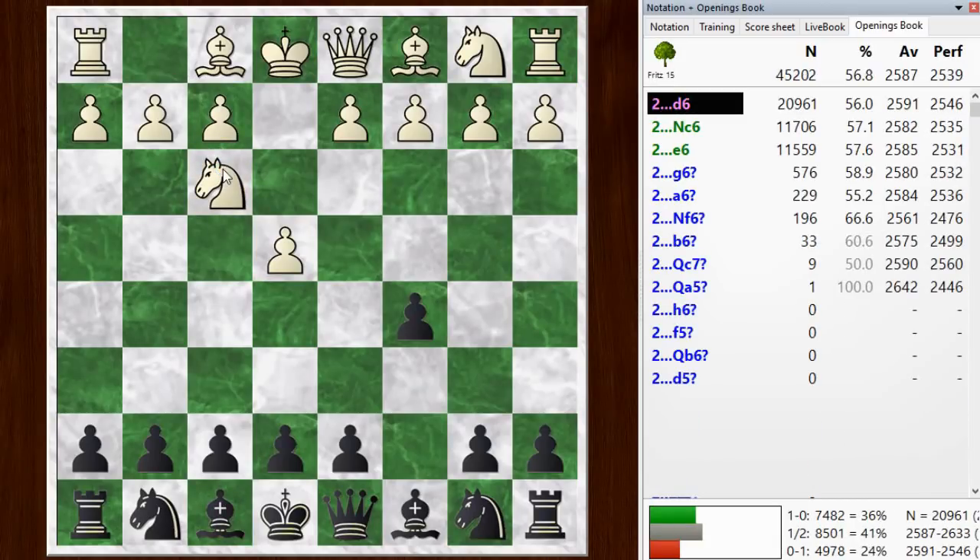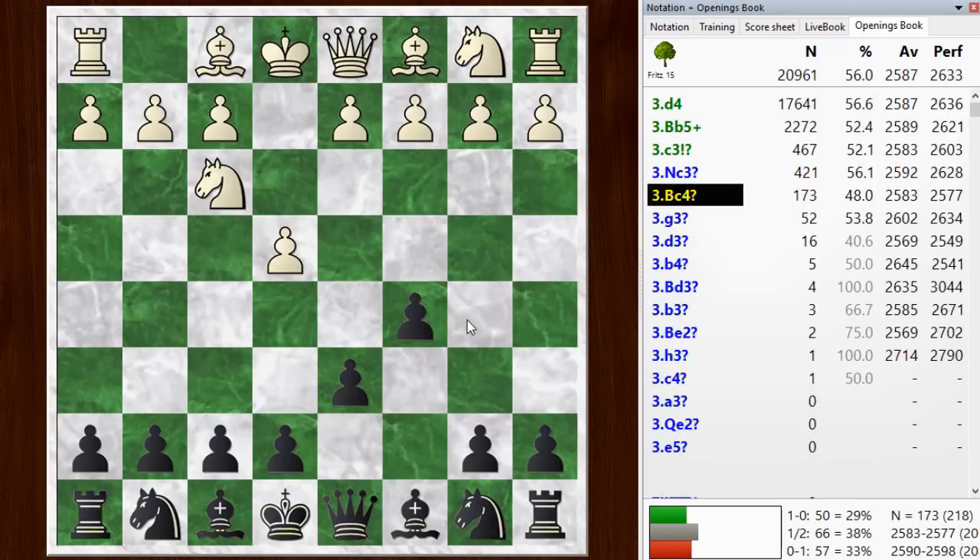So we played a normal move first, knight f3, I go d6, the main move, and going for the classical Sicilian. And now I played bishop to c4, which is a pretty rare move at this point.